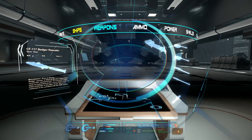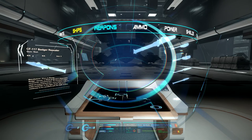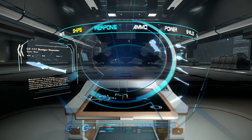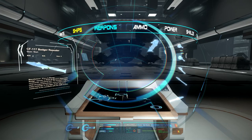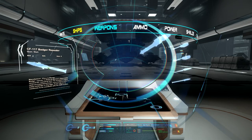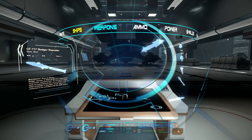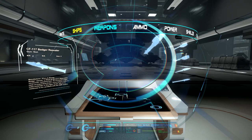To sum it all up, the Klaus and Werner CF-117 Badger is a decent size 2 weapon. Although the shield damage is low, once the target's shields are down, the damage per second is only 18 damage per second less than an Omnisky-6. The area in which this weapon really suffers is its fast overheat time, so make those shots count. As with all of our videos so far, Arena Commander is still in Alpha, so this information is subject to change.